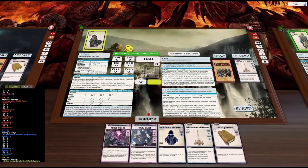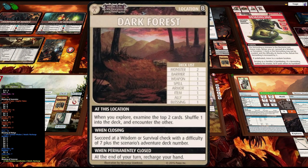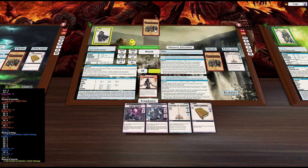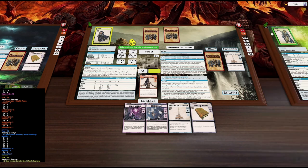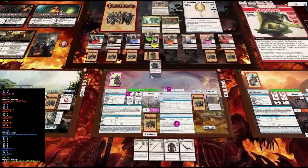Before we do that, I'm going to use this card here — recharge this card to recharge a boon that has the magic trait. So I'm going to recharge it and get my Ring of Cleansing out of the discard pile. Now we need to fight this guy. We've got two cards — what's the other one? It's the boss. So we'll put that one back in.